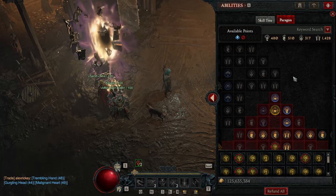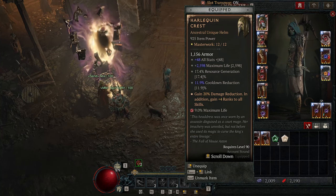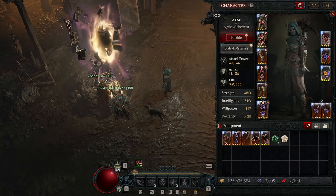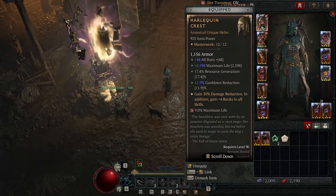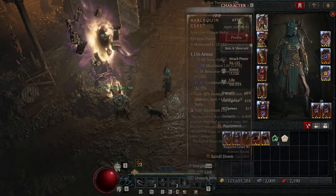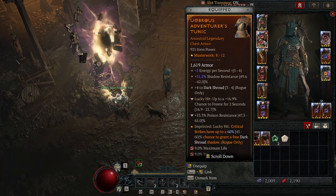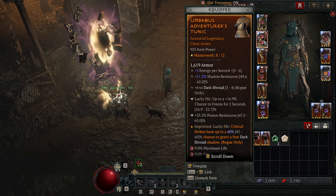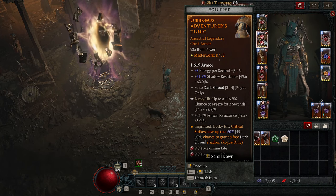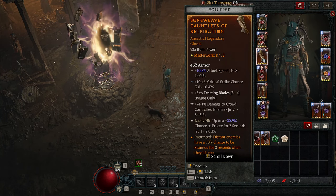Let's look at the gear. First, the Harlequin Crest. You can put an Andariel's Visage here if you would like — I'm going to hop back and forth, but I'm trying to show you what Woody Joe has come up with. It gives us resource generation, cooldown reduction, all stats, some damage, and plus 4 to all of our abilities. Then we've got the Umbrous Aspect on the chest, which gives us Critical Strikes a chance to give us Dark Shroud stacks — our biggest defensive. We have Energy Per Second because we need all the energy we can get, Shadow Resistance, and I have this Tempered for Poison Resistance. We also want a chance to CC and plus Dark Shroud levels on our chest piece.